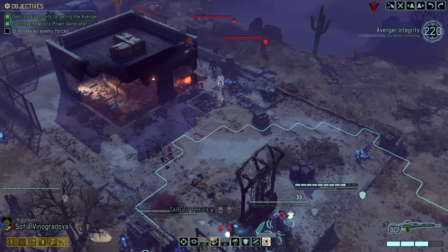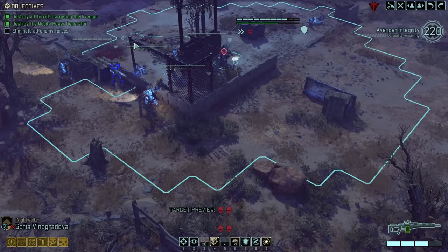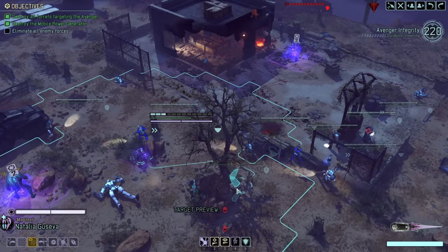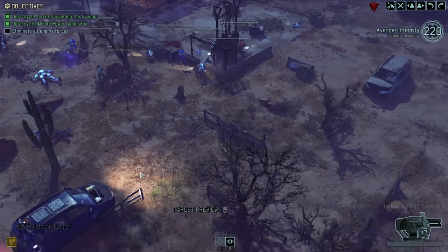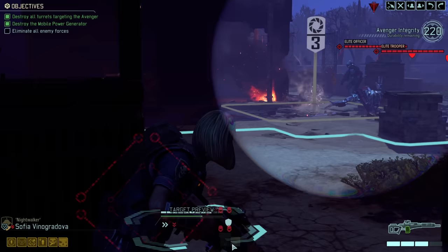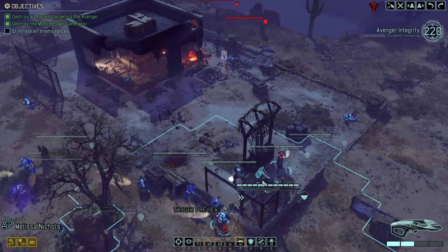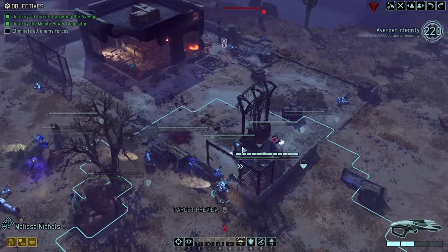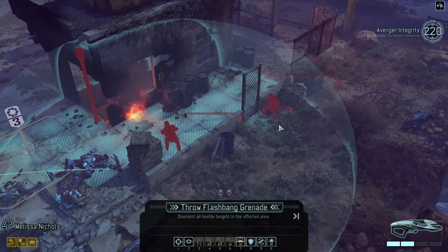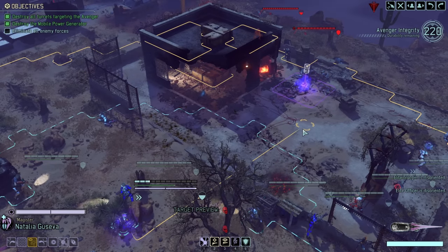Can't flank them. I could explode this here, opening up a whole host of lines of sight. I could flashbang them - definitely could go in with a Magister but that would be equally dangerous, so I don't want to do that. Nightwalker could take another shot theoretically - another hit. You know what, we're just going to disorient them. It's not great, but it is okay.